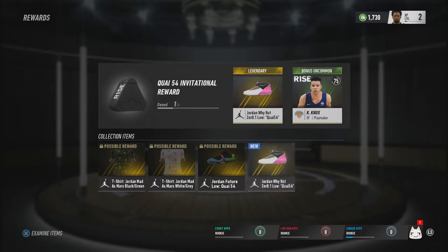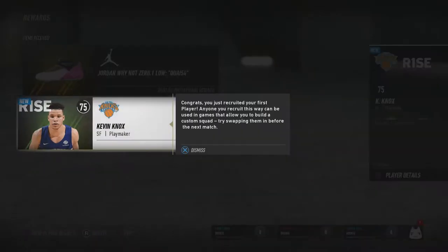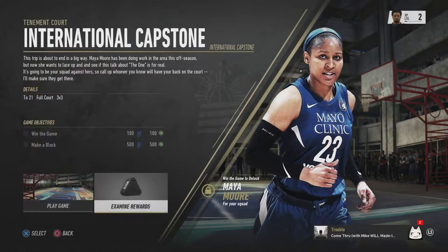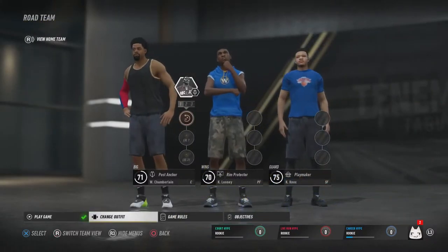These are the rewards I got from winning last game. I got some legendary Jordans and I got Kevin Knox, and on this game he is a playmaker which is cool because I'm gonna be needing him on my next game as you guys will see. I don't have a playmaker on my next team so I'll be subbing him in.